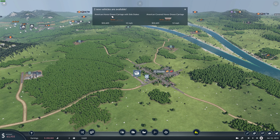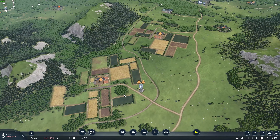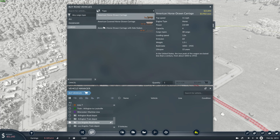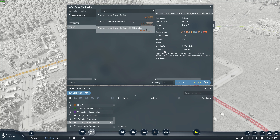Looks like we got two new vehicles available: the American horse-drawn carriage with side stakes and the American covered horse-drawn carriage. These are a little bit better than what we've been using — one mile per hour faster and they carry five loads instead of four. The covered one carries all cargo, has a capacity of five at 12 miles per hour. The side stakes one also carries five at 12 mph but only certain cargo types. Not sure what the practical difference is.